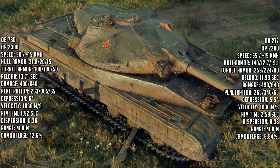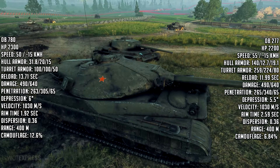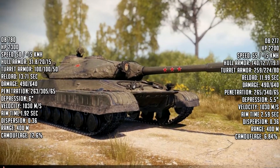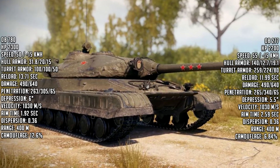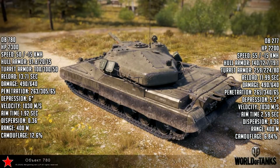I'm going to put it up against the Object 277. We all know the 279e is the big daddy, the king of tier 10 heavies. There's no point comparing it to a 279e because it'll lose. Let me be straightforward — there's no way it's going to have any chance against a 279e or a Chieftain. But the next best thing is the 277, so let's put it up against the 277. Basically everything on this tank is slightly worse than the 277.